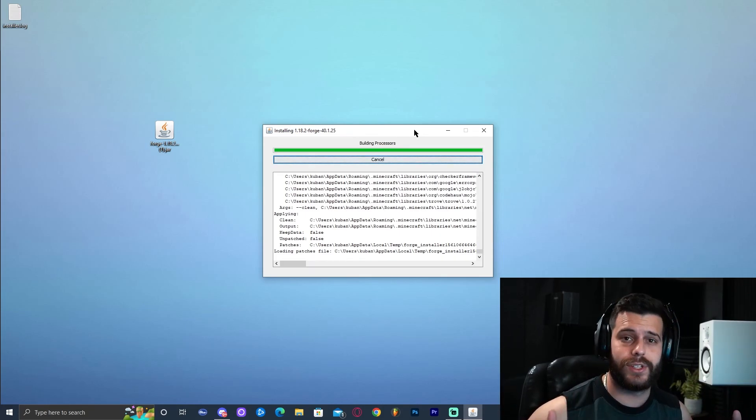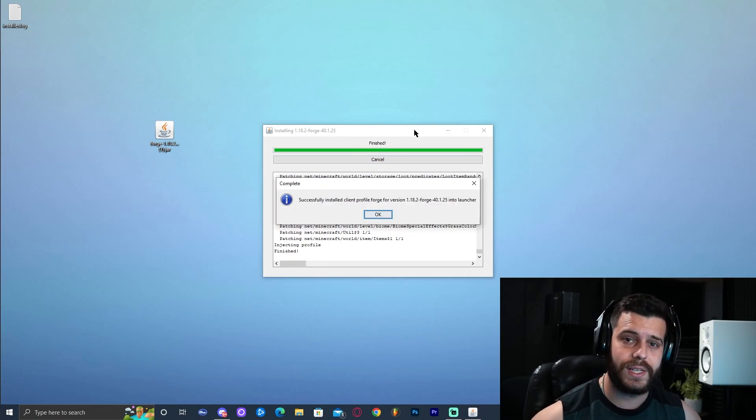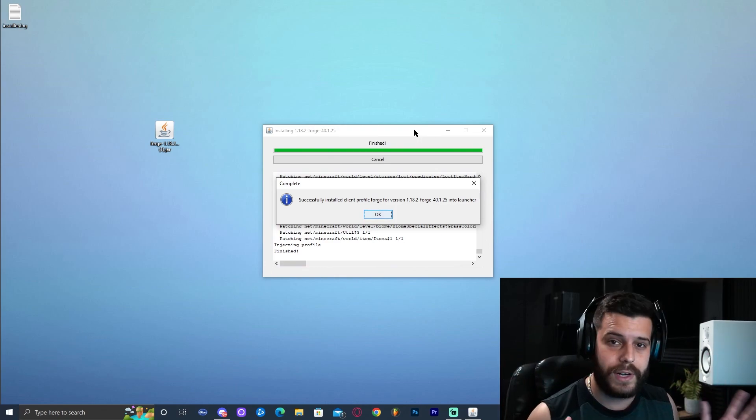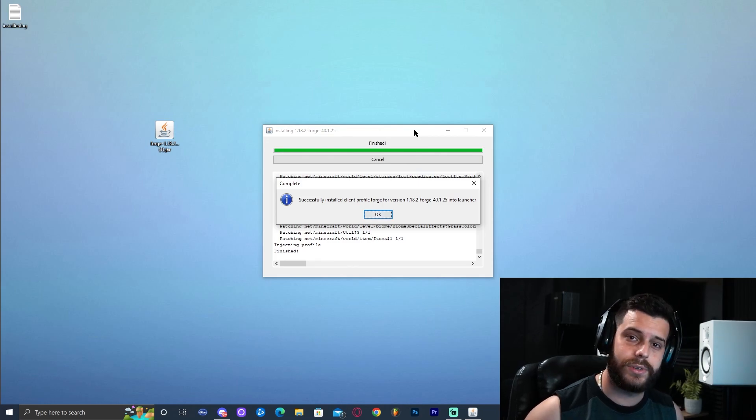Once Forge is installed, follow the steps from earlier in the tutorial and you're all set — you should have OptiFine working. I hope this video helped you install OptiFine, and if you didn't have Forge, you were able to install that too. If you want nice shaders, check out my video on the top seven best shaders for Minecraft. Until next time, bye!